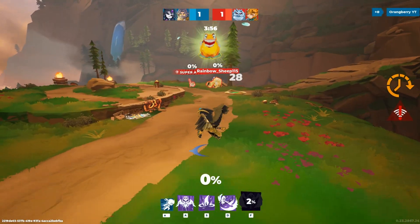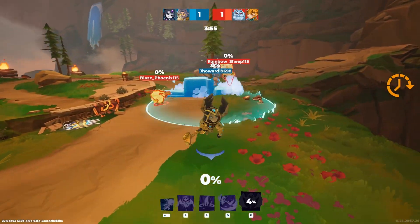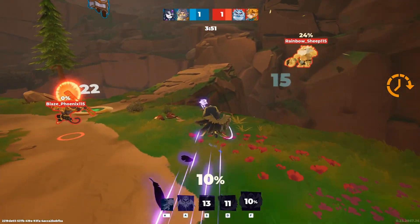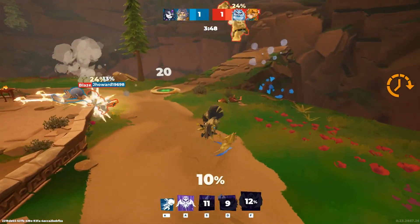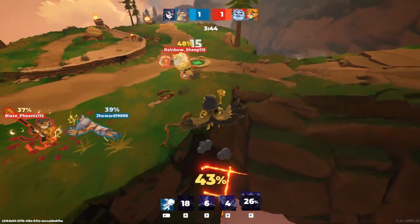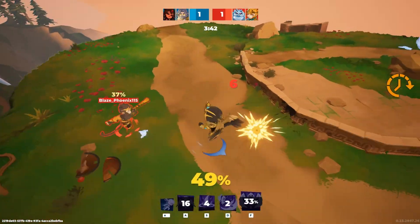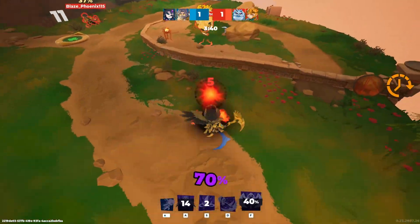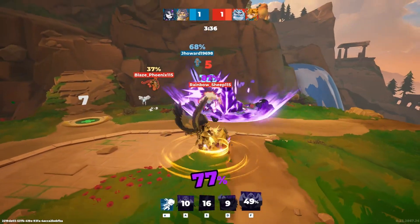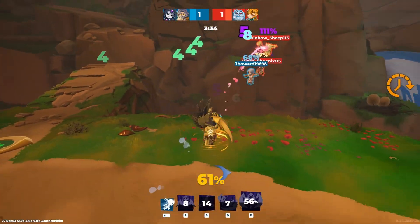Zeus did a fantastic job — I would not have been able to do most of that if Zeus wasn't tanking and doing a great job. Remember that, guys: Thanatos is the perfect support in the game currently. Nice light attacks — I'm re-engaging with my mobility, saving Zeus as he was frozen. Air light into air heavy on the golden ice cone knocking him back; he's at 62, I'm trying to get him to 80 as fast as possible.